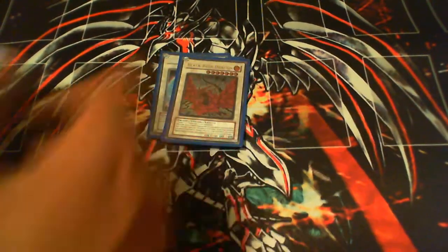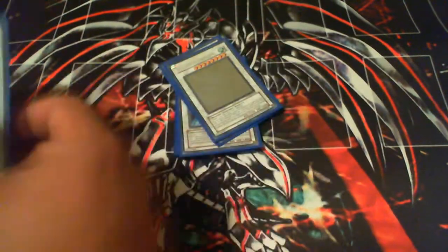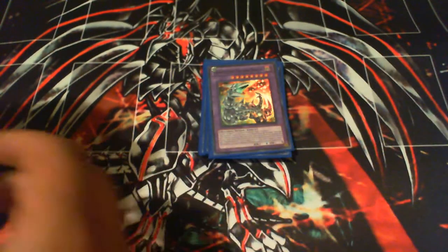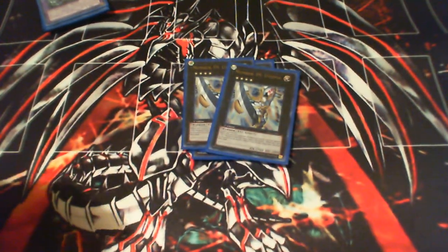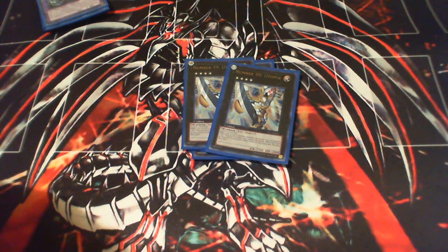Now for the extra deck. Catastor, Brionac, Black Rose, Arcanite, and Ancient Fairy. Your level 7s are pretty much the most important things. Double Stardust for the 2 Starlight Roads. 1 Trishula, and 1 Decisive Armor — so those are your synchros. 1 Chimeratech. Now for the exceeds — Leviathan, Leviar, Roach, and 2 Utopias. Exceeds in this deck can come out fairly easy; it all depends on what you want to do. But more than likely you won't exceed either, because you'll be blowing stuff up with Descendant or trying to search with Recruiter.